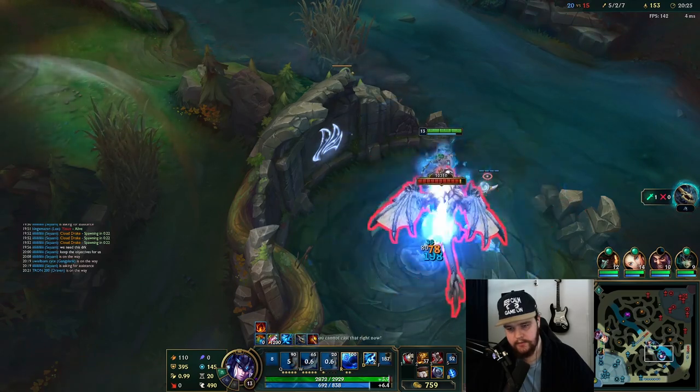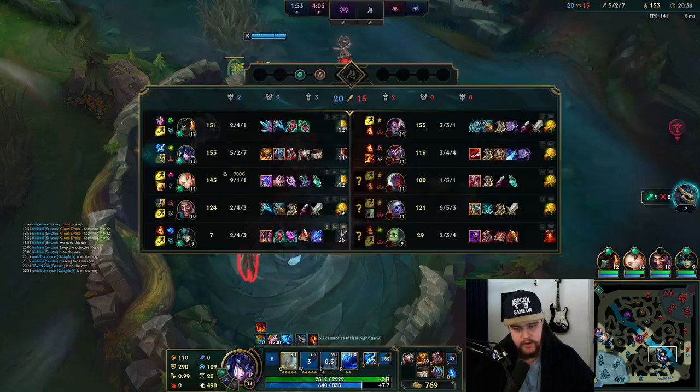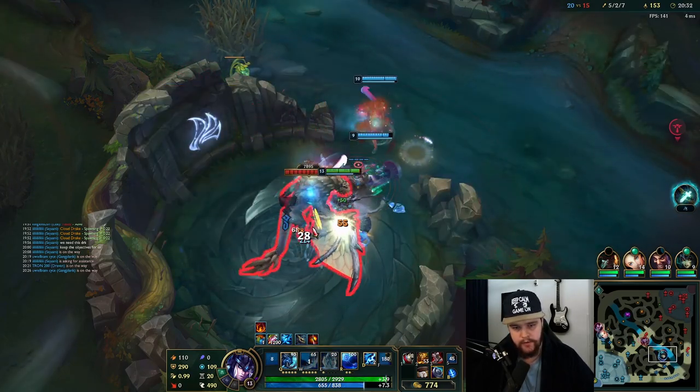I need to make sure I protect Lux in teamfights because she's building Mejais and she's worth a thousand gold right now. Both Lux and the other teammate are top lane — that's kind of bad.